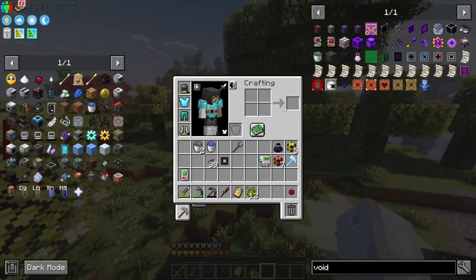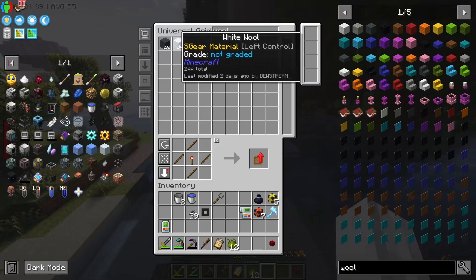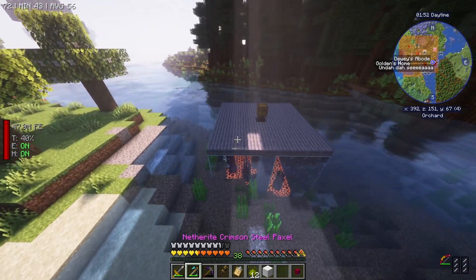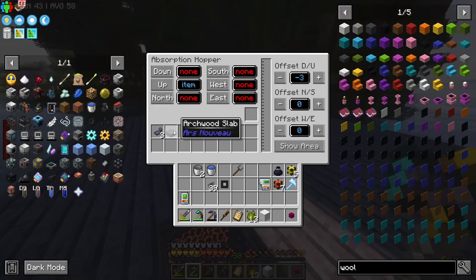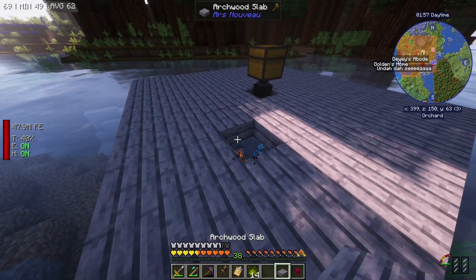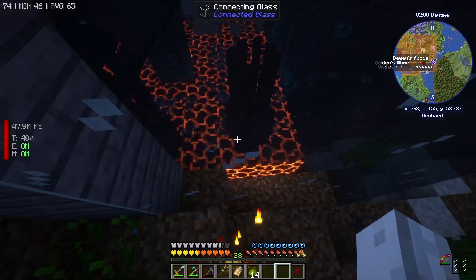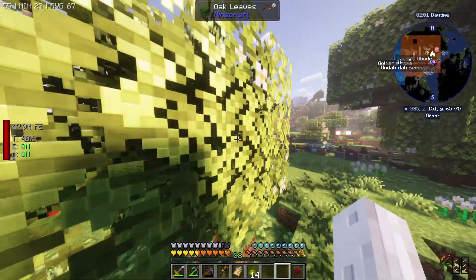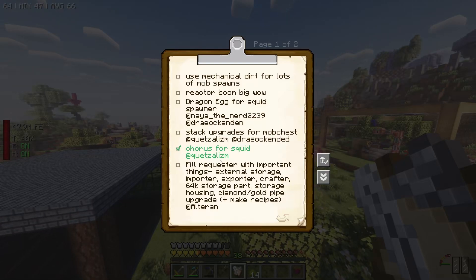Now the sound is pretty gross. We could chuck in a piece of wool - let's break that, grab out our slab, jump under here, place that in, and now all the mobs that it spawns from now on won't make noise. Pretty cool. Let's go ahead and tick that off - that is done. We did the Chorus thing.